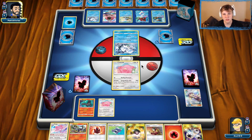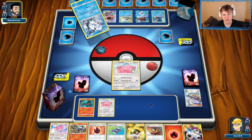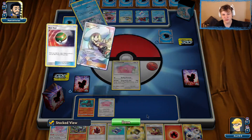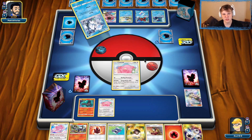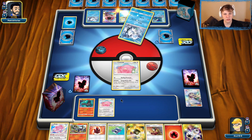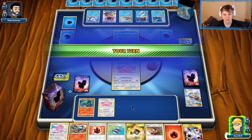We could go Ultra Ball into Lele into Guzma and knock out the Squirtle — that would set them behind a turn. But I'd rather get a big Blissey set up to deal with Blastoise GX. Getting a lot of energy on a Blissey to deal with Blastoise GX sounds pretty good. So I think we're going to go with Let Loose here.